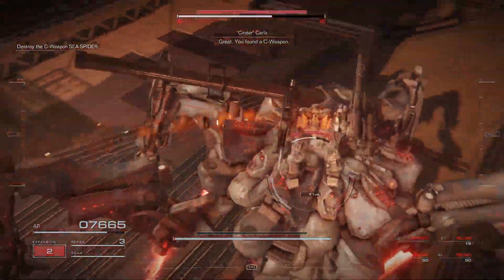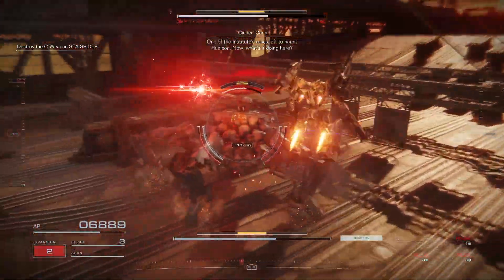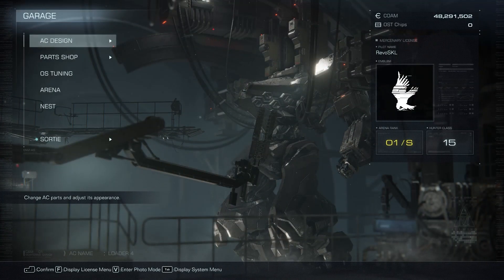The Sea Spider is the only exception, given it has the most health and stagger resistance out of all the bosses, while also having a 10-second phase change. I will not be including repeat boss fights, such as Baltaeus and the Smart Cleaner from Destroy the Drive Block, or the final bosses.